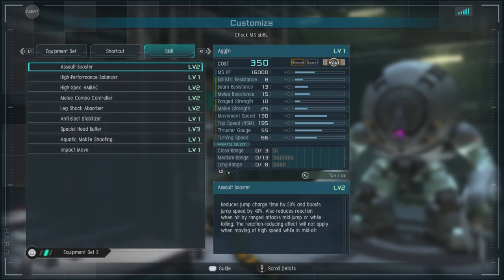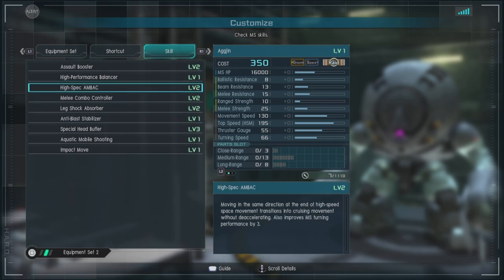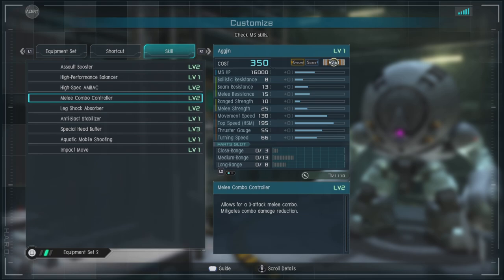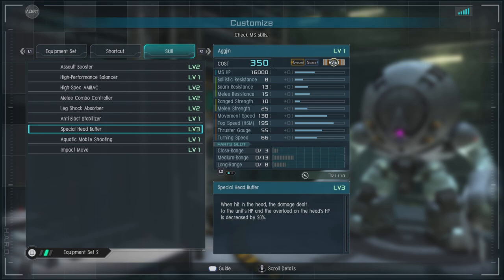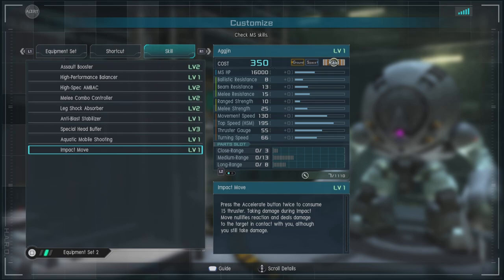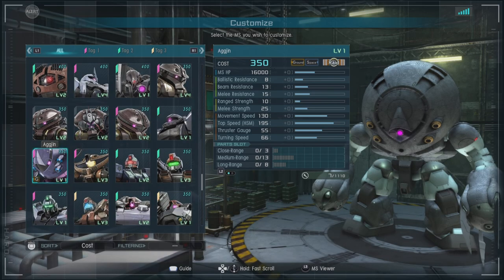For skills, we have Assault Booster level 2, High Performance Balancer, High Spec and Back level 2, Melee Combo Controller level 2, Leg Shock Absorber level 2, Anti-Blast Stabilizer, and Special Head Buffer level 3 — that's 20% decreased damage to that giant noggin it has. We also have Aquatic Mobile Shooting — when you're doing high-speed movement underwater, you can still shoot your weapons. And then we have Impact Move level 1: press the Acceleration button twice to consume 15 thrust and nullify a certain amount of damage or at least the reaction from it. It's okay, but it's not something I'd rely on.